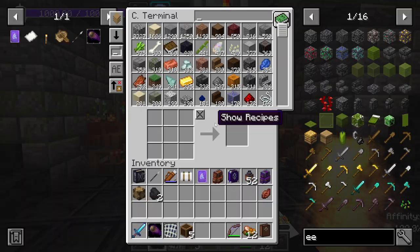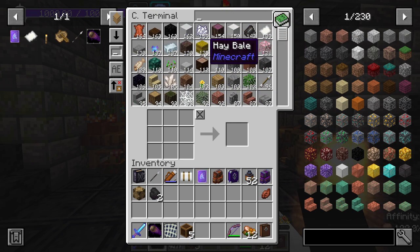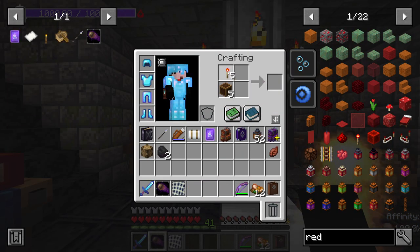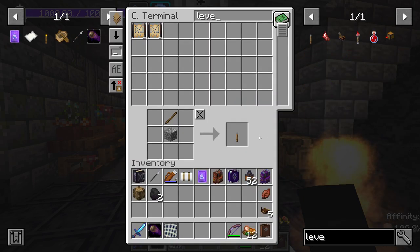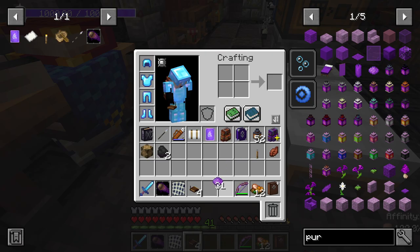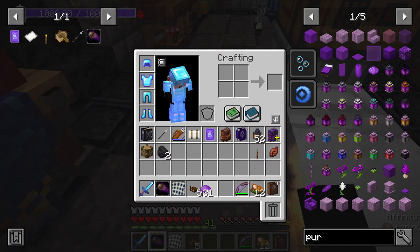We combine these with a redstone torch. I need a stick — I don't have any sticks, of course I don't. There we go. I need one, two, three, four, five of those, and that will make me ten redstone links — that's way more than I actually need. I didn't notice it made two — that is fine. We want a lever, so we'll make one of those. I'm going to take some purple dye. I only need one purple dye.